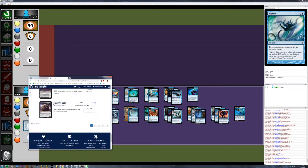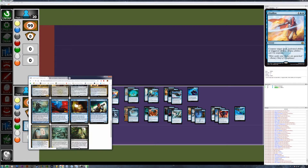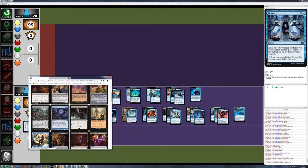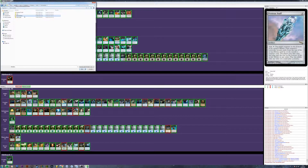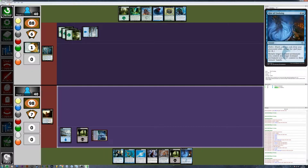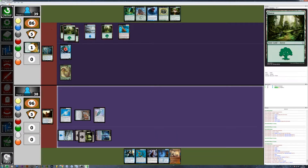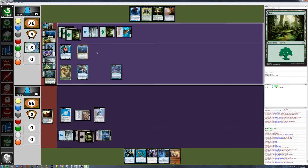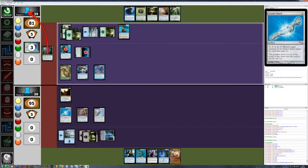I decided to include Liliana because she tutors twice and starts with five loyalty, so she can tutor two times in a game when needed. Then for a second round with a slightly better deck, I got something for return-to-hand. I have the Proteus Staff and the card that gives a Squirrel token, so I was going to transmute to get a token, but I had very bad luck — you'll see in a moment.